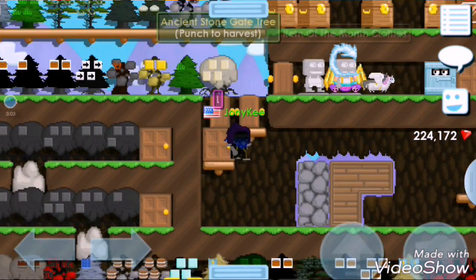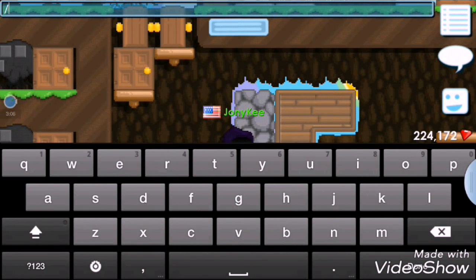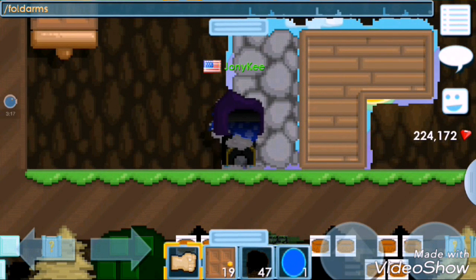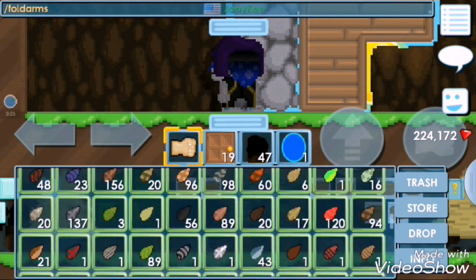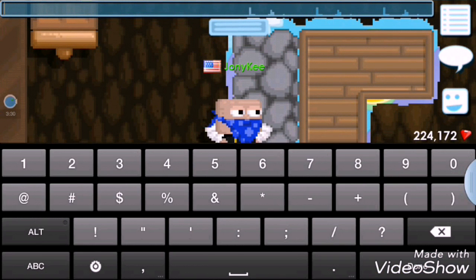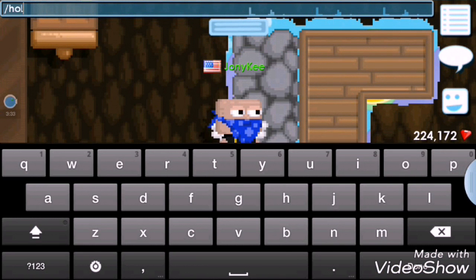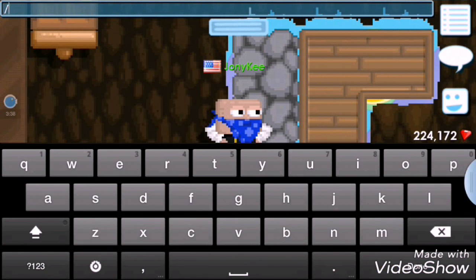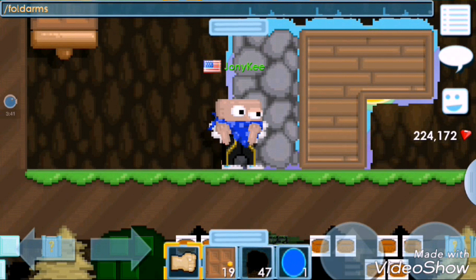Let's check out the fold arms command. It says fold arms, so let's try slash fold arms. It's a new command. You can see your arms crossing on your chest and your head is wiggling and shaking. Let me try it again - fold arms, fold arms.